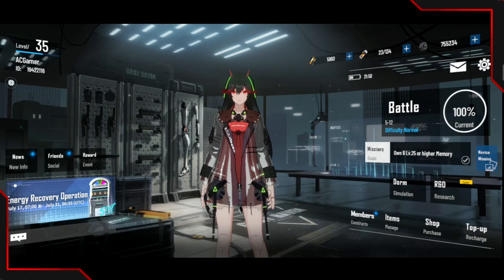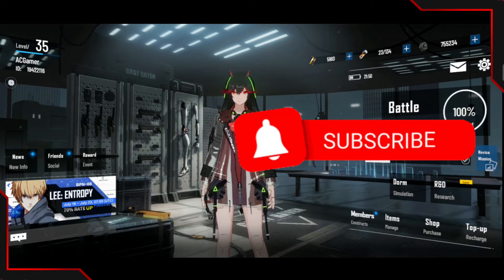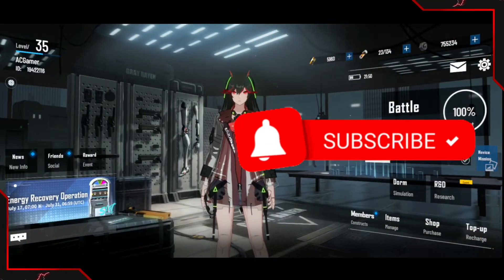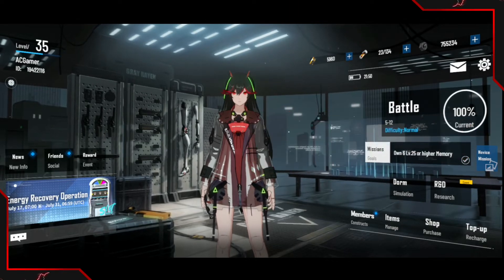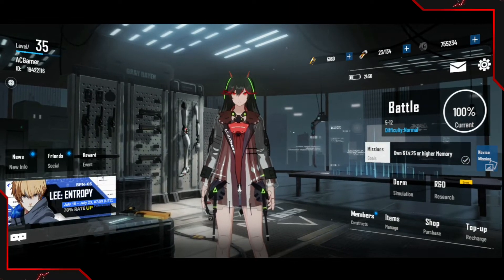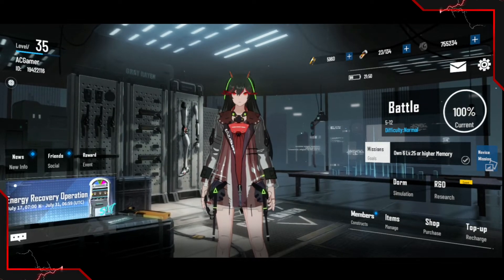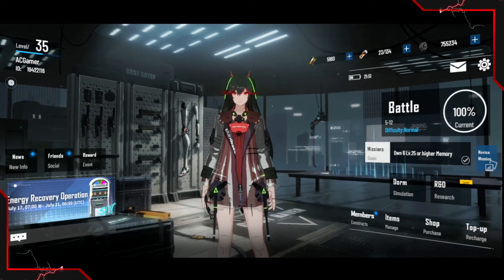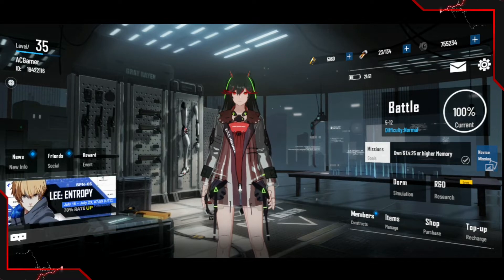Hi guys, this is AC Gamer back with a new video on Punishing Grey Raven. In today's video, we're going to be taking a look at my account progression so far. I have reached level 35 and I highly recommend people to rush to get to level 35 because then you'll be able to get all your daily rewards done, get more XP, and stuff like that. Getting to level 35 unlocks a bunch of stuff in the game.